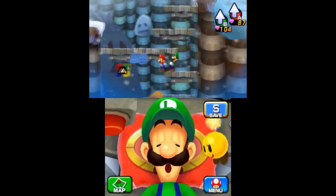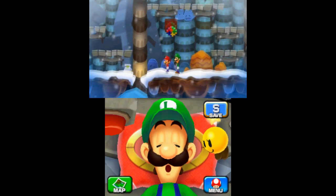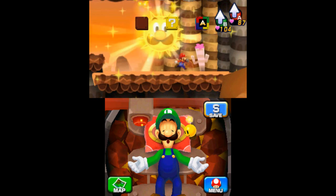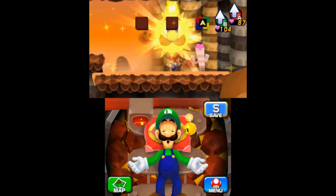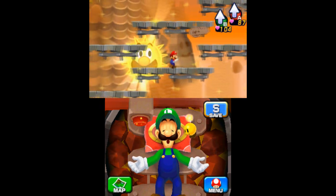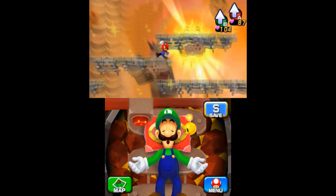When you enter Dreamy Mount Pajamaya, head east until you find a series of platforms. Drop down into a small alcove to find the first attack block. To access the second piece, turn on the heat after reaching the highest point of the ice fountain section and ride the platform down to find the block. In the room with the sliding ice block, push it to the left before turning on the heat. Bounce up to the platforms and jump to the highest one to find the third piece.